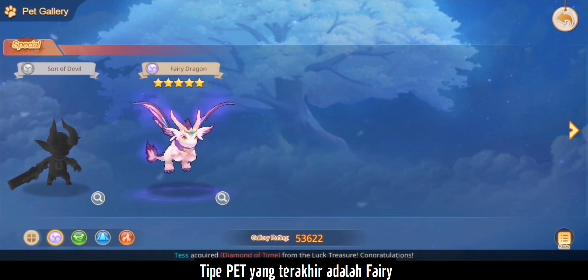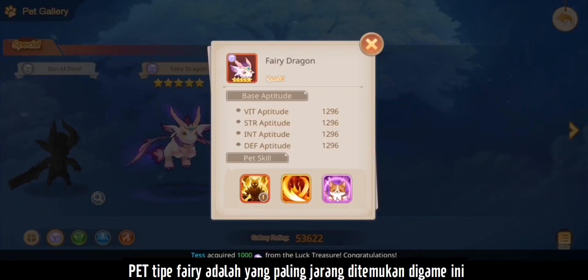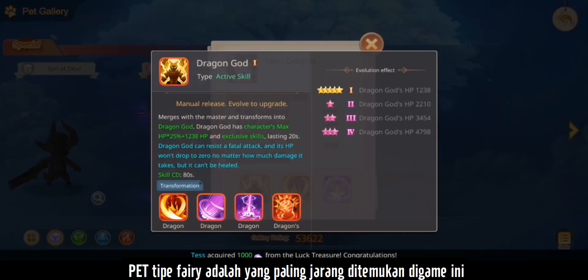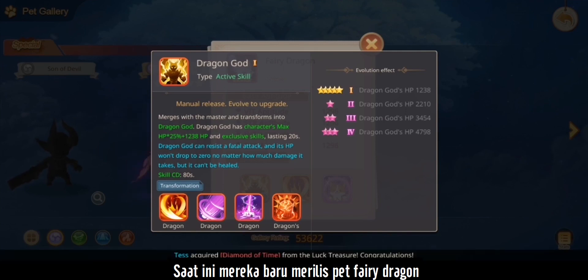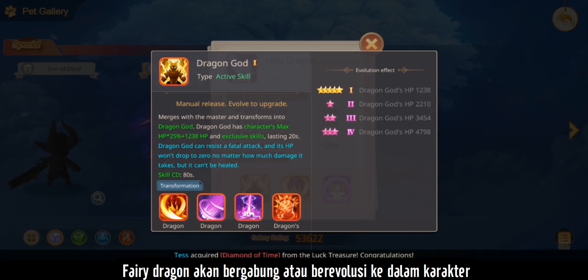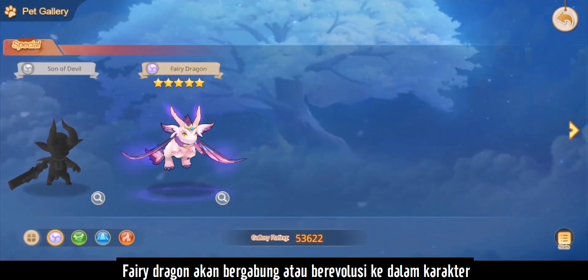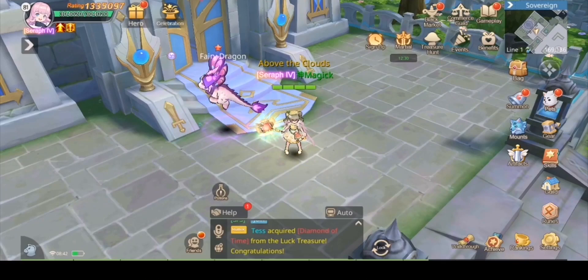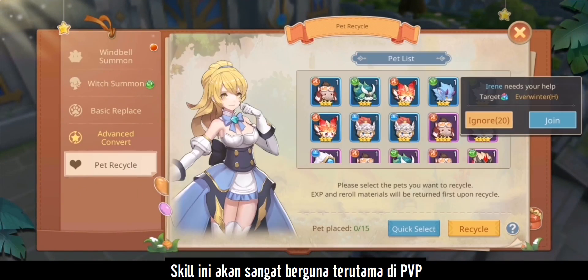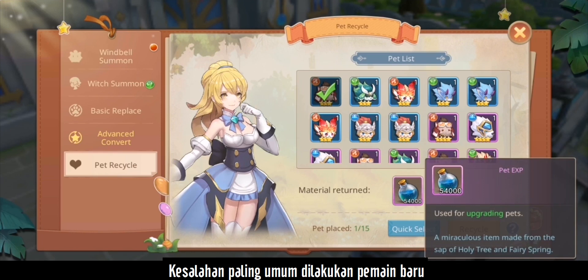The last type is Fairy pets, which are the rarest pets in the game. At the moment, only the Fairy Dragon has been released. The Fairy Dragon infuses or evolves with your character to grant different types of skills — these skills are really powerful in battle, especially in PvP.